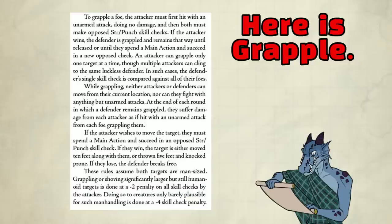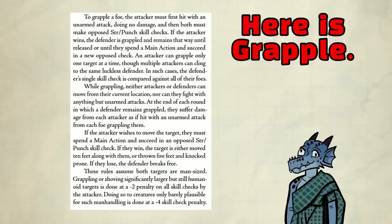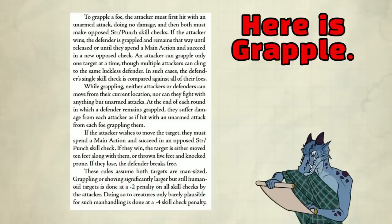If you win, you've grappled the enemy. The target can use their main action to break free, but then both of you have to make another opposed check. You can only grapple one target at a time, but multiple people can grapple the same target — and in that case, their skill check is compared against everyone grappling them. When grappling, both of you can't move and can only make unarmed attacks or break free. At the end of each round in which the target remains grappled, they suffer damage from each attacker as if hit with an unarmed attack. If you try to grapple larger creatures, you have a minus 2 penalty on the skill check, and in some cases it's minus 4.